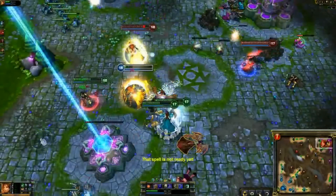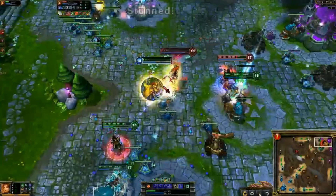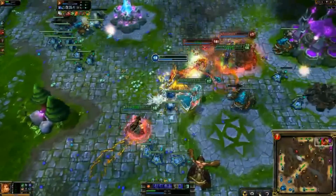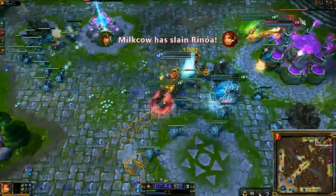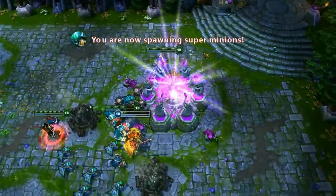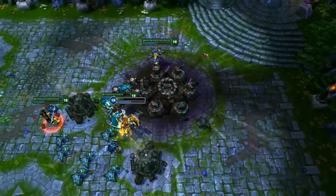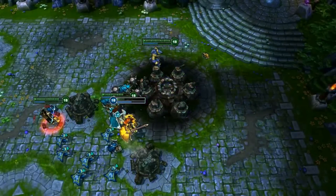There's the enemy Leona going in trying to do some damage, but she can't quite do enough. There's a very good spear but it lands on Freak who can always tank it very happily. The enemy Leona is going to go down if Warwick turns around — he doesn't even need to. And there's the Nexus going down — GG!